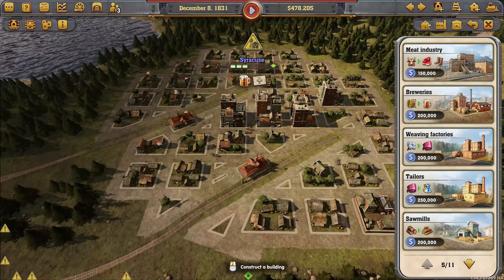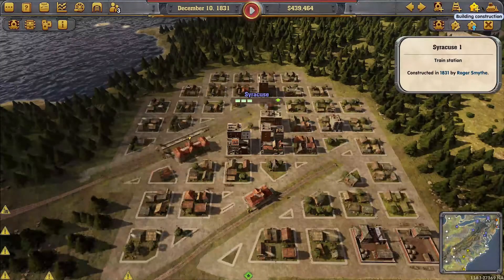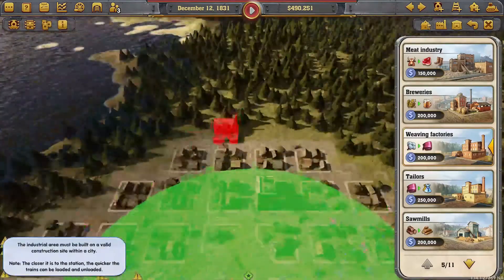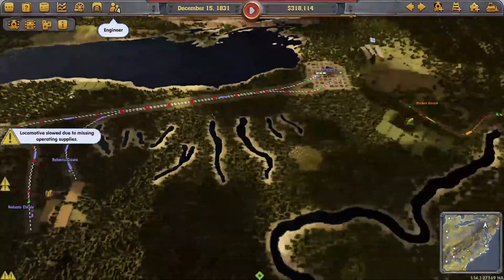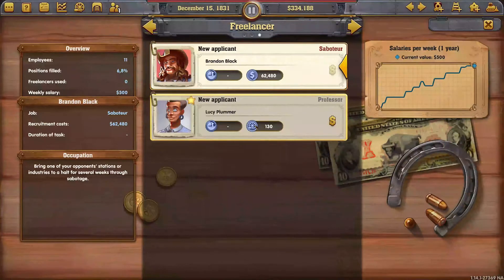Before we do that, I'm going to expand this line. Let's get this line expanded before we put that in. There's a cotton plant right over here, so we can do a weaving factory - that will get cotton over to Buffalo and help it grow even more. We have an engineer and a stoker, so we can auto assign them. We have a professor who uses innovation points, but we don't really need the money right now - innovation points are way more important.